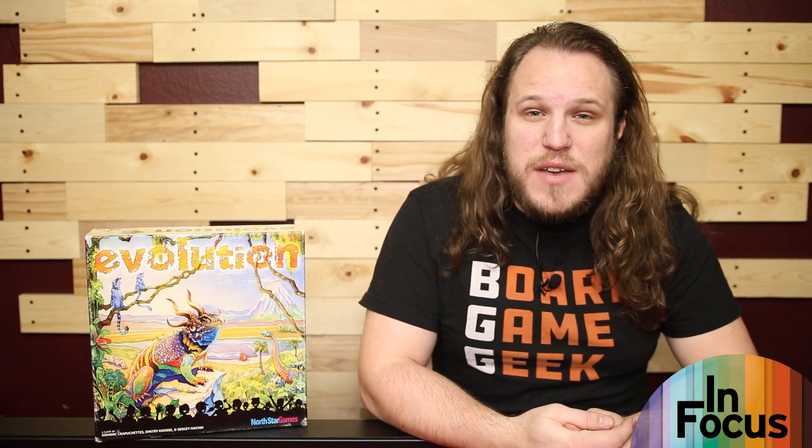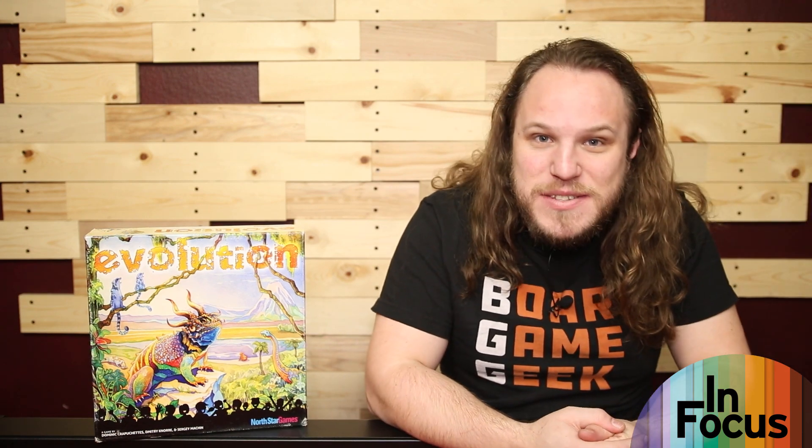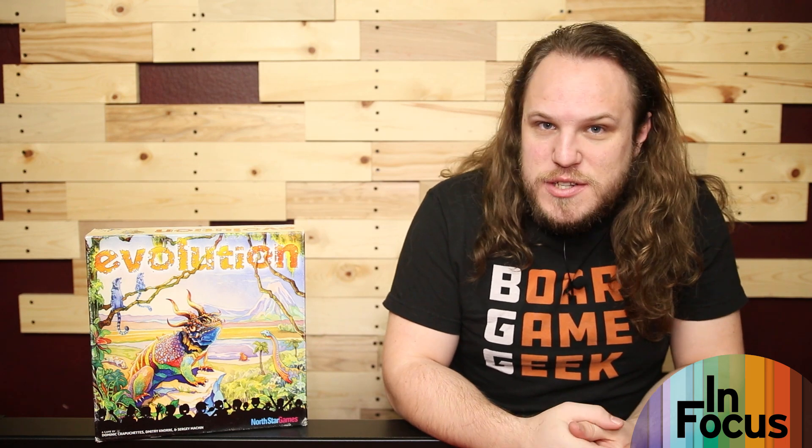Come on down to the watering hole — there is plenty to eat, but if you can't reach the low-hanging fruit, well then just grow a longer neck so you can reach the high-up leaves. But be careful, because there are carnivores prowling about, and if you can't get enough to eat, well then you're gonna have to evolve — in Evolution, designed by Dominic Krabichetz, Dimitri Knorr, and Sergei Mation, published by Northstar Games.